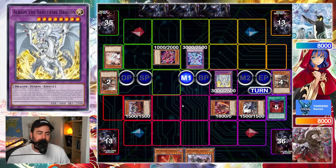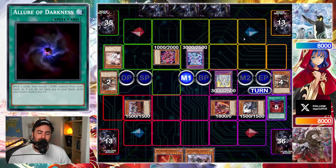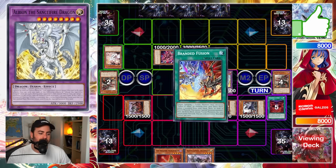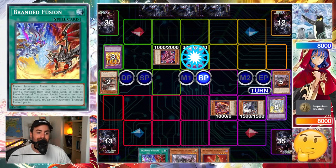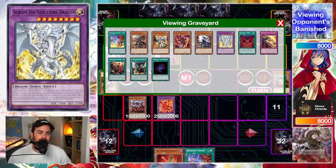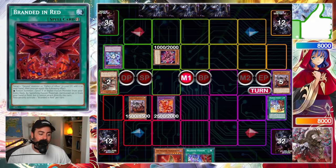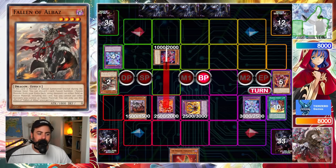And here's another misplay. Putting Albion in attack means that we give them an out to blow up the entire board. Which is fine — it's not bad, we still win next turn because we have so much follow-up. But I usually try to summon everything in defense. Just summon everything in defense. Most of the time, 95% of the time, it's just going to be better. We have another Negate — we don't negate that. We can't negate this because it's the damage step. We get our field blown. Branded Fusion. And we don't really have a lot to push here. This can't be used as Fusion Material.